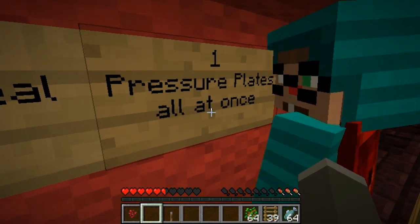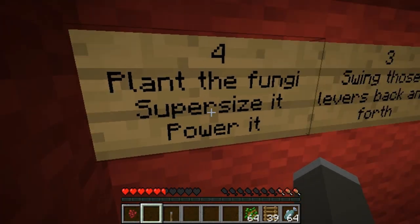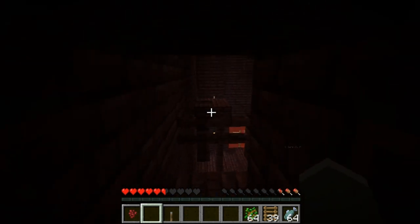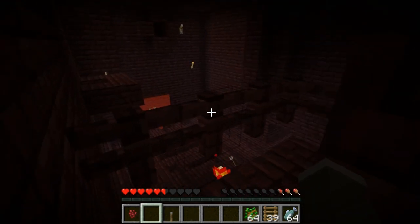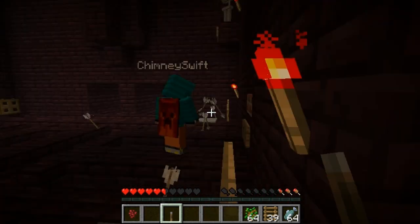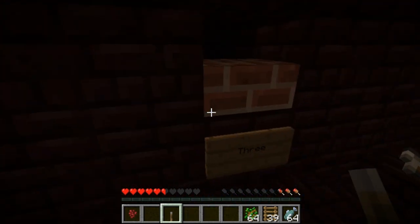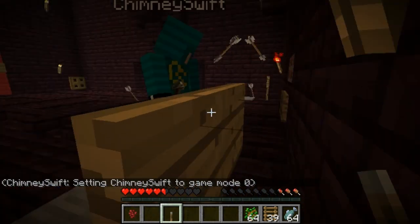The hint says: all pressure plates at once, buttons reveal holes, swing those levers back and forth, plant the fungi and supersize it, power it. There's a button right here - that's probably the activation button. So it wants us to plant the mushrooms somewhere. I got a bunch of them. Plant the mushrooms - yeah, I got a bunch of them.